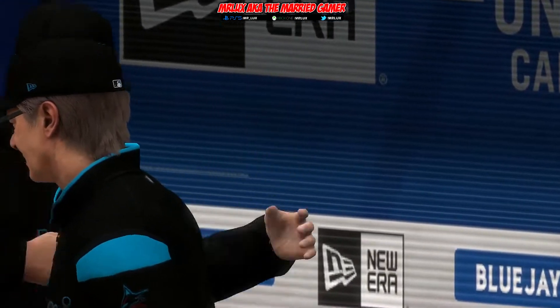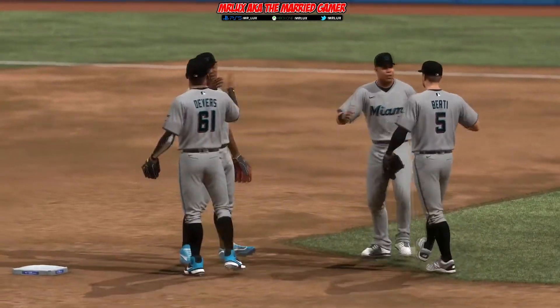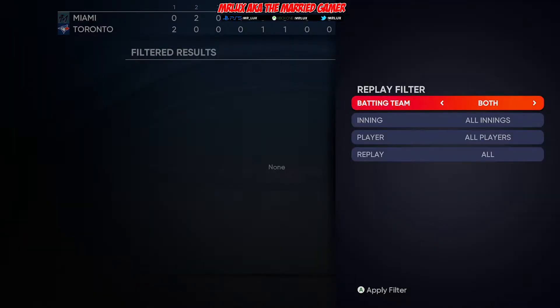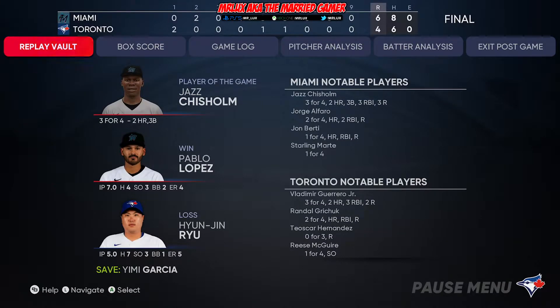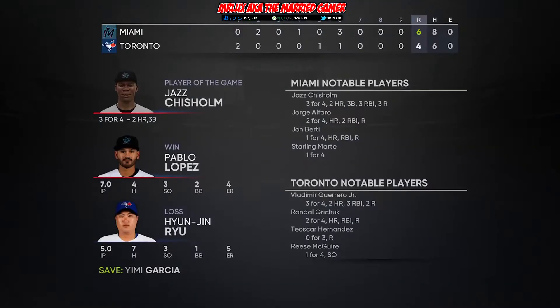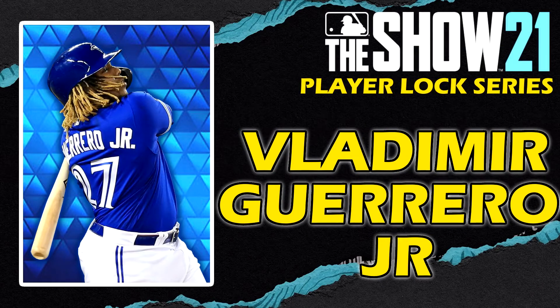And the game is over. It doesn't look like we came through with the win as Miami is celebrating. The final score was six to four. All in all, I hope you enjoyed this player lock for Vlad Guerrero Jr. — he did his thing. He went three for four with two home runs, scored three, had three RBIs, and scored two runs. If you enjoyed today's video, please leave a like down below, subscribe to the channel if you haven't already, and hit that notification bell. I'm Mr. Lux, aka The Merry Gamer, and I am out. Peace.